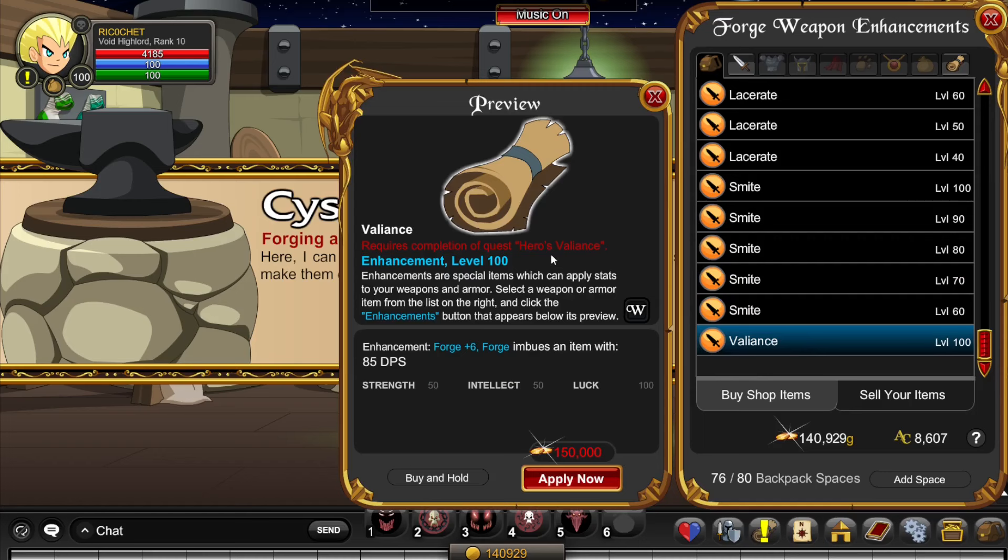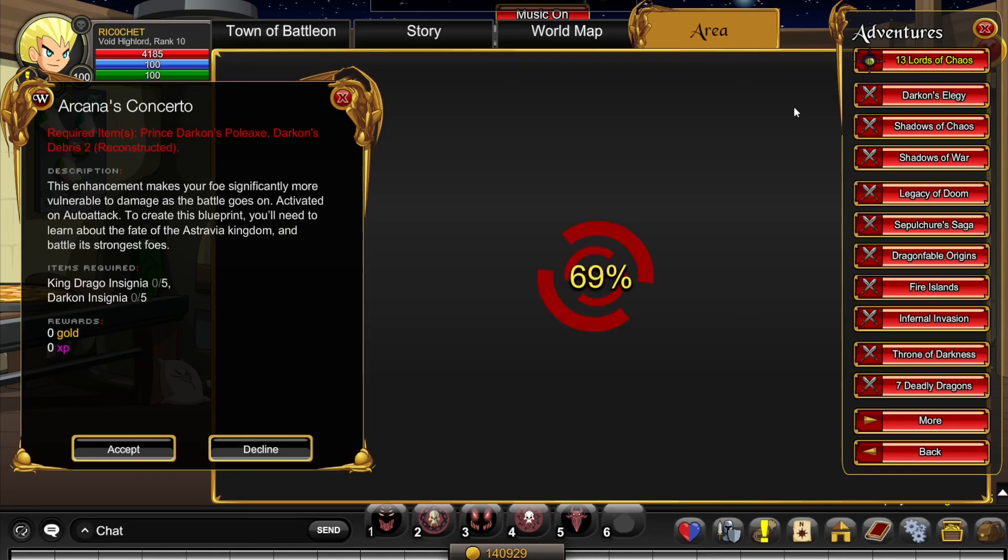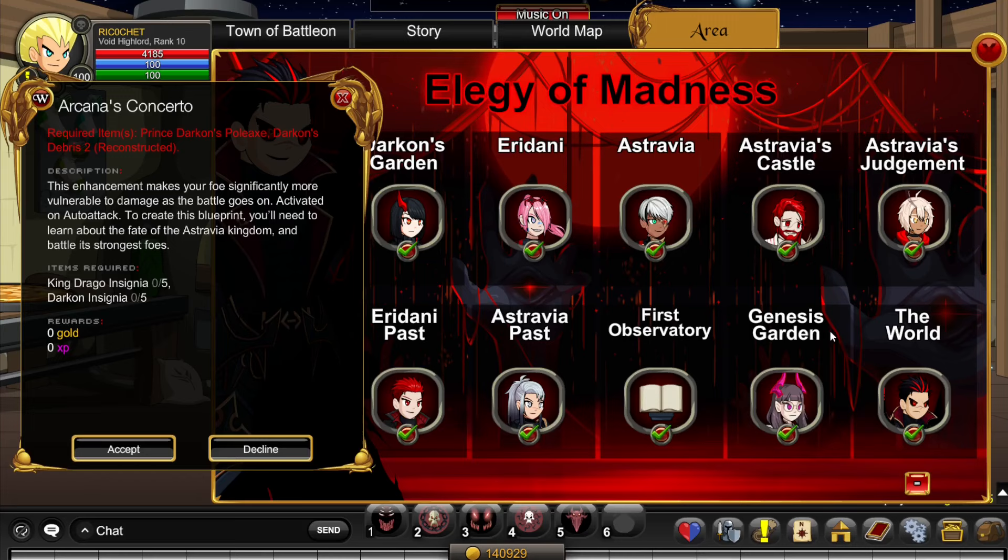After that, go to Forge Quests, Weapon Quests, and do Arcanus Concerto — obviously the hardest one. You need Prince Darkon's Polex, Darkon's Debris 2, and an Insignia from King Drago and Darkon. It requires Rank 10, Level 100, and completion of the Darkon's Elegy saga. Click on Adventures, select Darkon's Elegy, and complete the entire thing. Then do the ultra boss for Drago and Darkon, which should give you Prince Darkon's Polex and Darkon's Debris 2 Reconstructed.